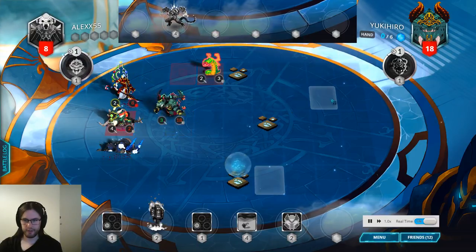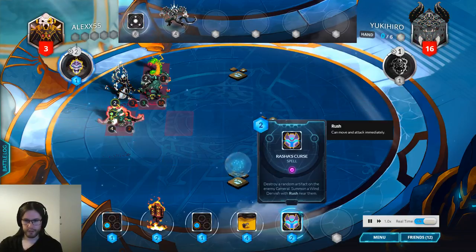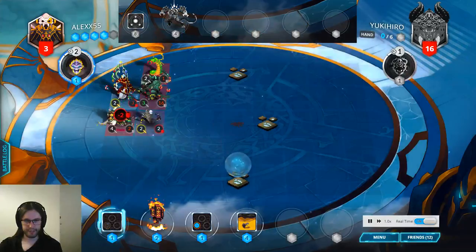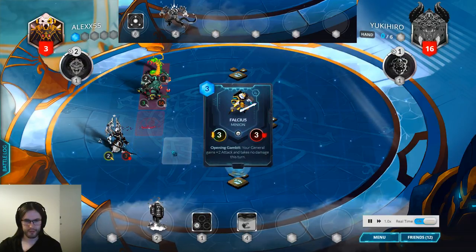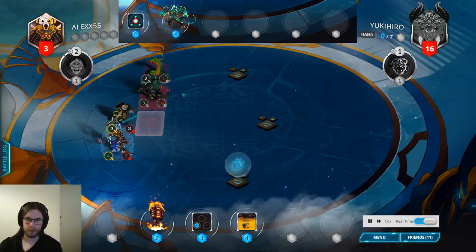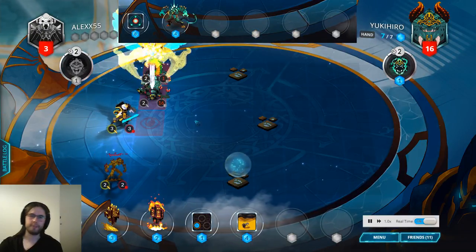Now Yuki has lethal — well, they have lethal anyway without needing the Drogon because they can attack. What are Alex's outs? Rash's Curse to clear the McCantor is pretty obvious. Then you body block with Lava Storm, hope to draw something good with Siren's First Wish. I have Falcius — well, Falcius doesn't get there. I guess you could hope the Iron Shroud lands in the right place, but that doesn't even work because the Rustcrawler can just punch it. I think you have to Lava Storm, wish it — but they didn't have enough mana to play anything they could draw. Yeah, that was Yuki's game.